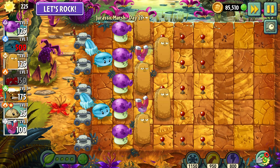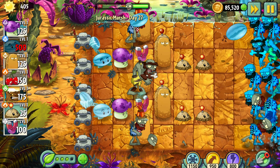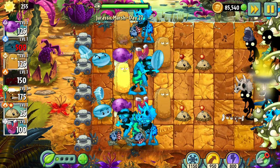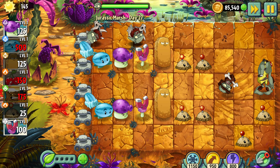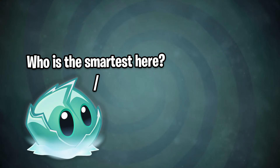Day 27 – Yes, another Last Stand level. I wasn't so creative, so I decided to repeat the working strategy from the previous Last Stand level. They also gave me the same amount of sun, so there was no reason not to repeat the amazing strategy from before. Guess what – it worked, and I didn't even lose any lawnmowers. So who is the smartest one here? Jurassic Marsh.